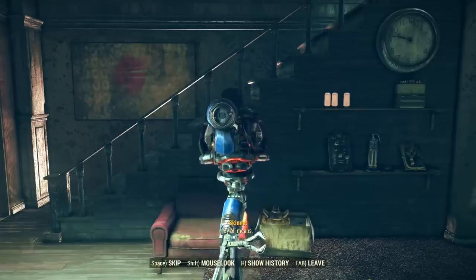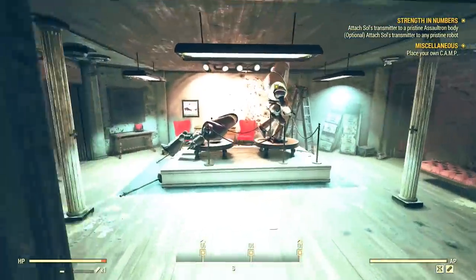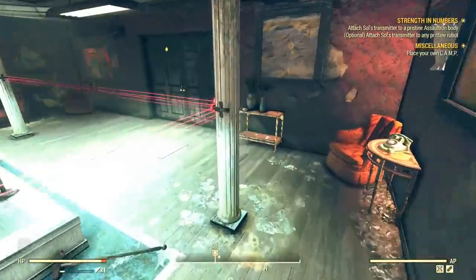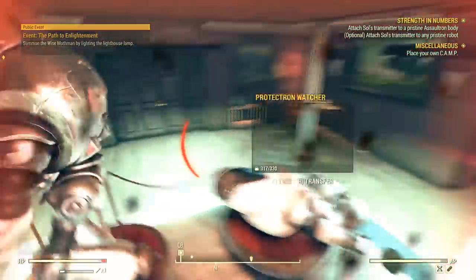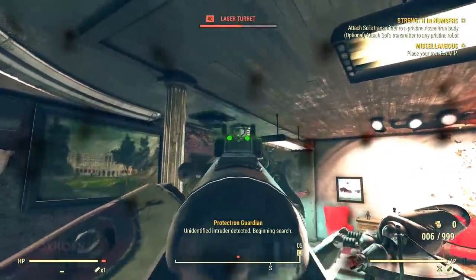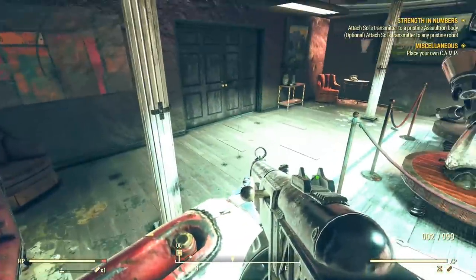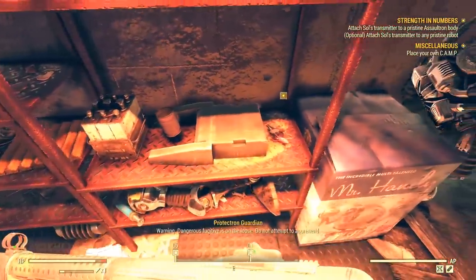The Protectron showroom is the door immediately to our left — the same room we could have accessed by picking the skill level zero locked door at the entrance. However, without permission, we find the Protectron body guarded by laser trip wires. Unless we have the appropriate perks, we can't disarm them. If we trigger the trap, ceiling-mounted turrets activate. In this room we find a Protectron model on a countertop.